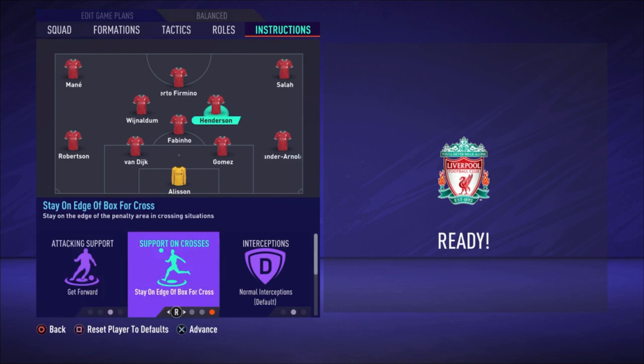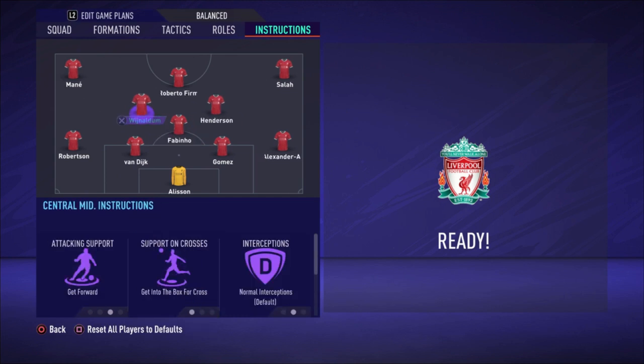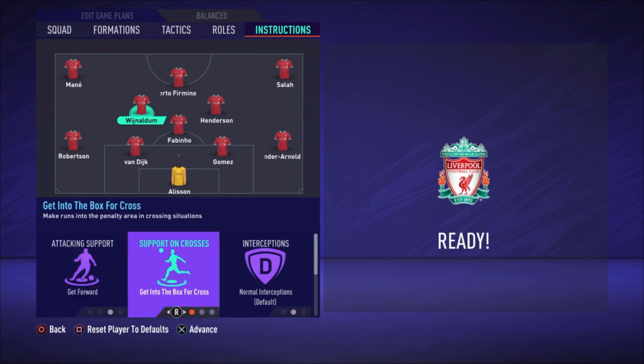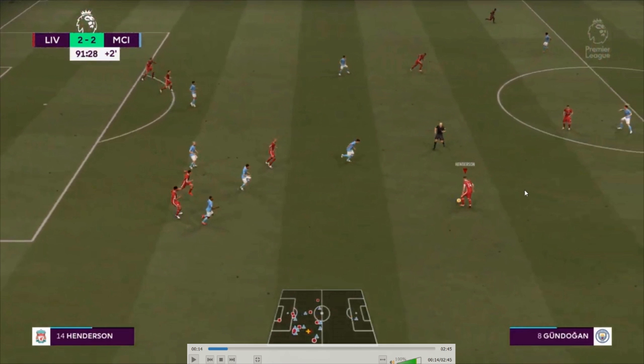Henderson: get forward, stay on the edge of the box for the cross, and cover center. Same for Wijnaldum: get forward, get into the box for the cross, and cover center. These two are the most important players in this formation — they make such lovely runs forward, can pass really well, and score goals by arriving in the box on time. Sometimes you'll have six or seven players attacking together with so many passing combinations and chances being created.